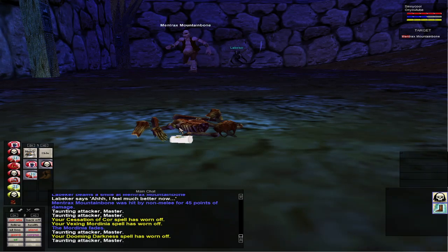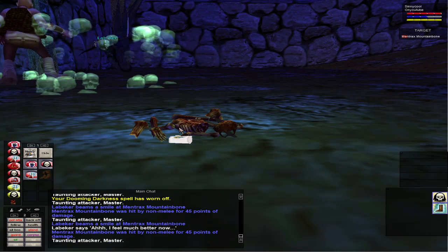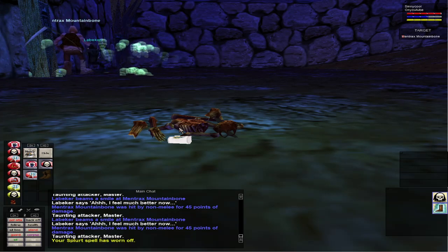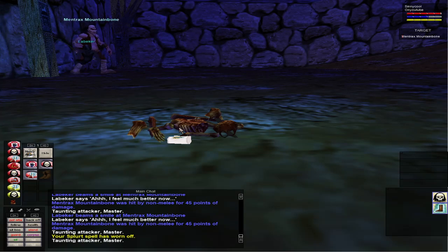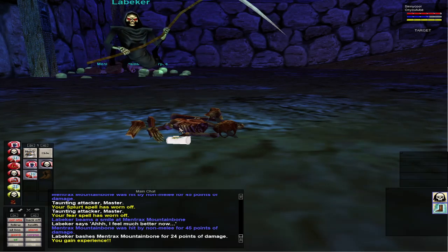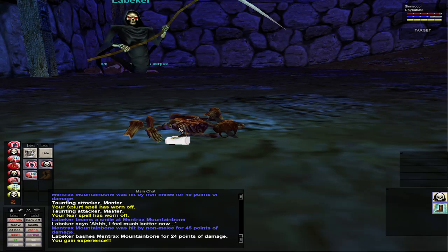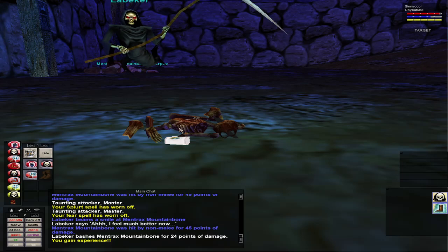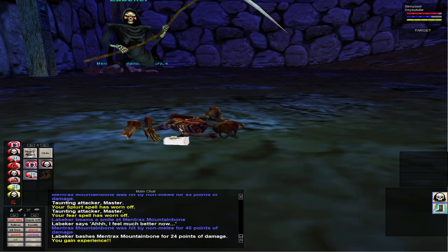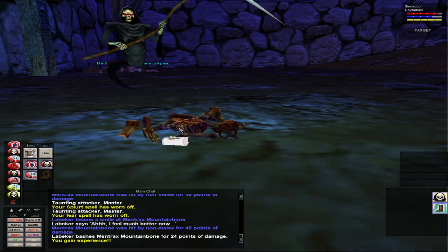That's all fear kiting is: find a wide open area where nothing adds, lich so you get mana back because it's really passive, and have a pet. A rogue pet is a great choice because he'll backstab when you're fear kiting — he's always behind the mob since it's running away. I'm using my specter because I paid 27,000 plat for it, but a rogue pet is really nice for this. Snare, then while it's running to you cast Splurt — your best, longest dot — then fear and send your pet.